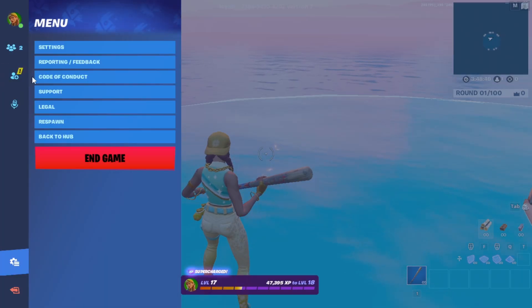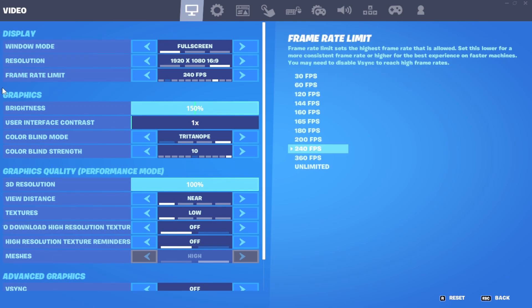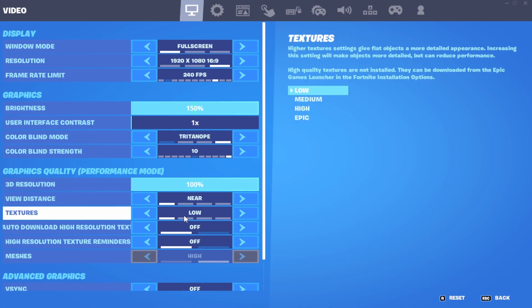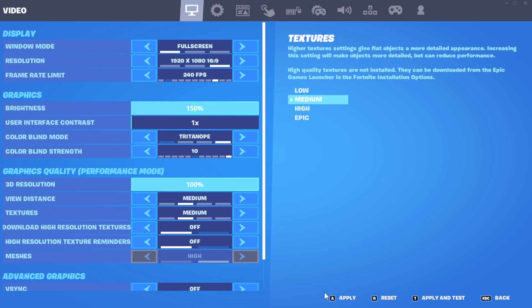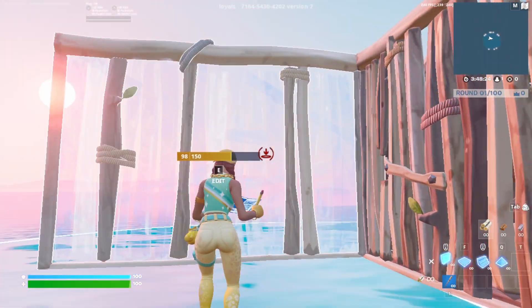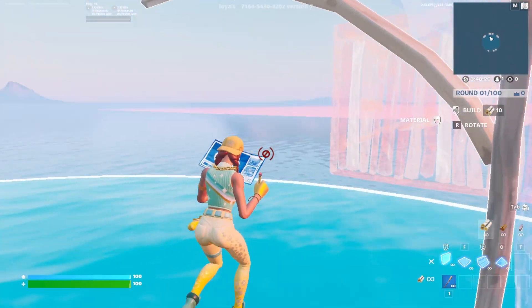Go to settings. If you have a low-end PC, most probably you are playing on low meshes. But if you have a low-end PC and you are still playing on high meshes, you have to improve your view distance and textures. Set your view distance to medium — medium will be okay. Hit that and now it looks better.